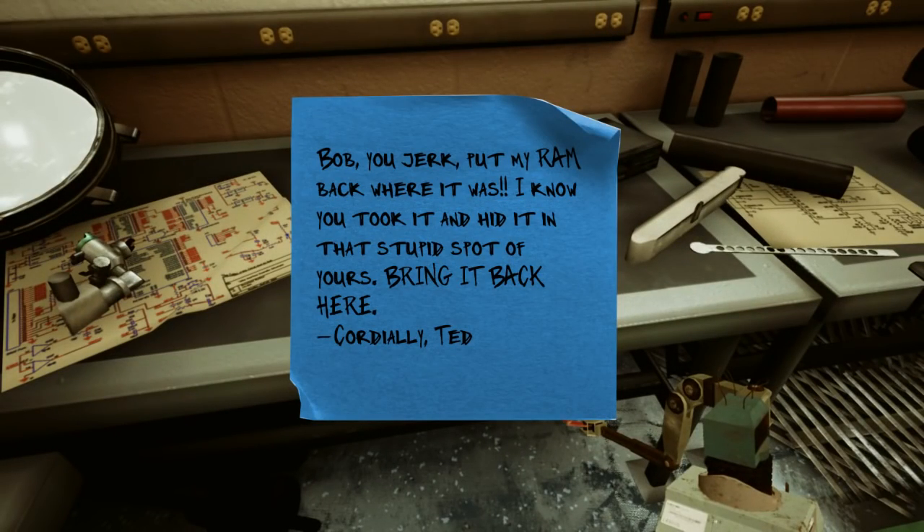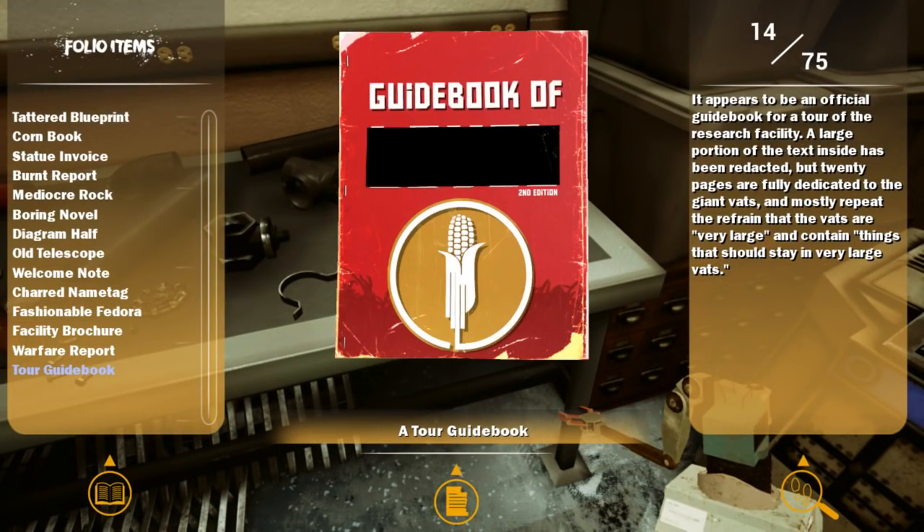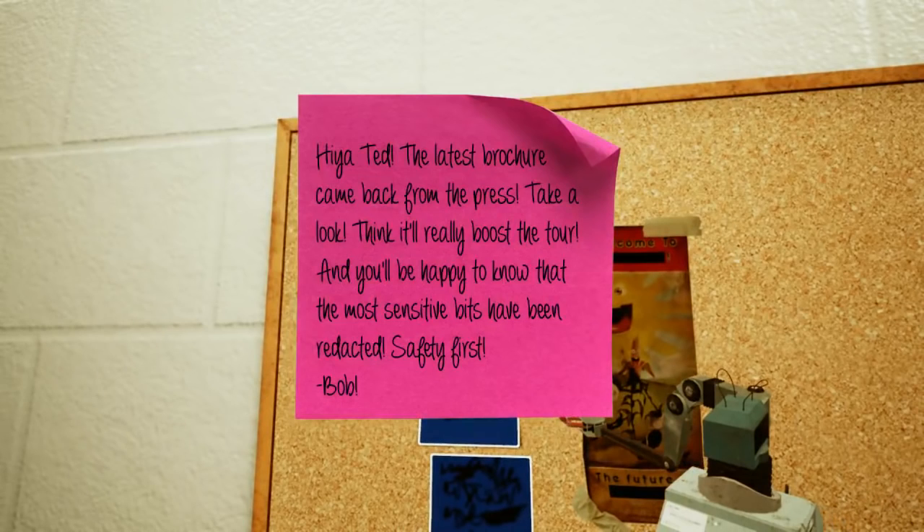Bob, you jerk. Put my RAM back in the walls — I know you took it and hid it in that stupid spot of yours. Bring it back here. It appears to be an official guidebook for a tour of the research facility. A large portion has been redacted, but 20 pages are fully dedicated to the giant vats, mostly repeating that the vats are very large and contain things that sustain very large vats.